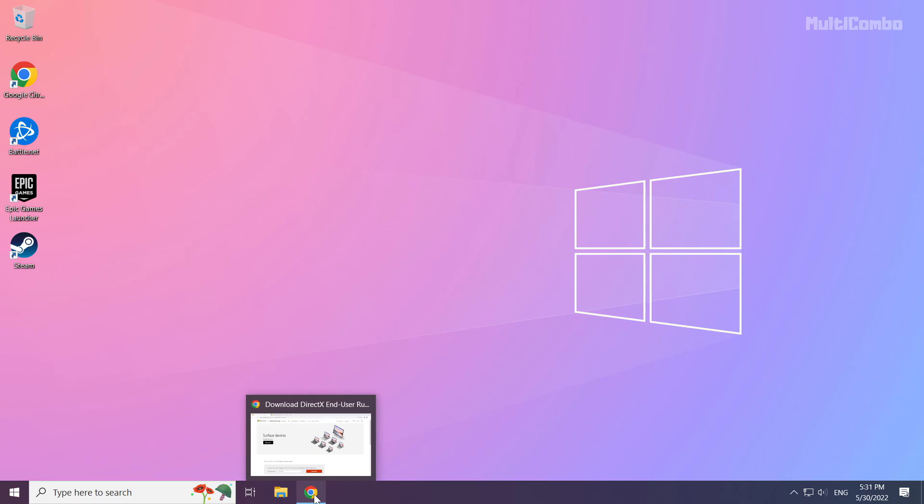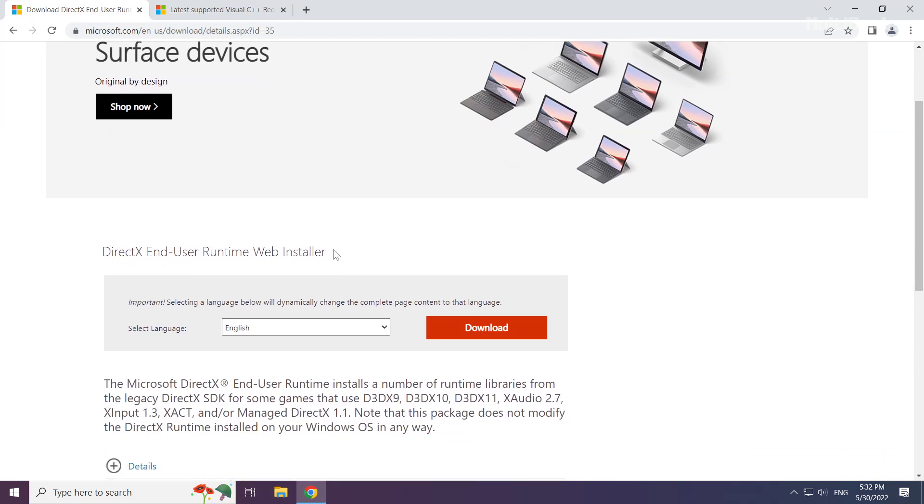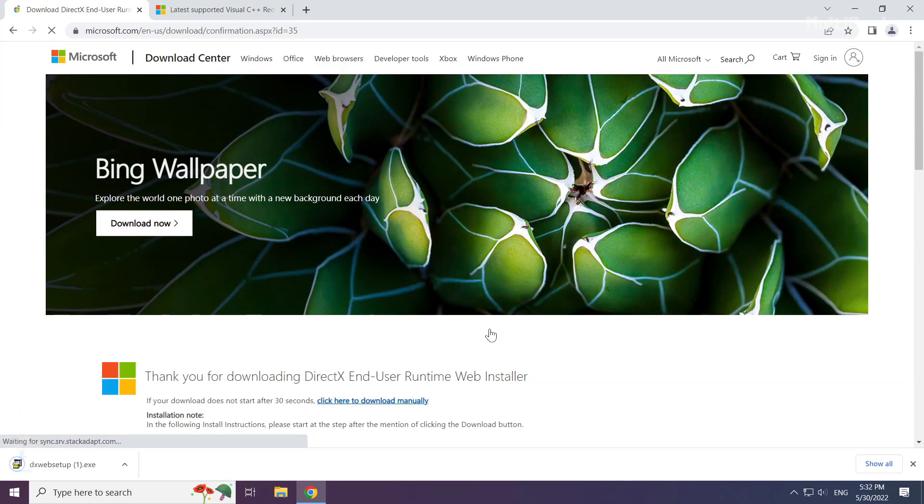Open your internet browser and go to the website — link in the description. Click Download. Install the downloaded file.